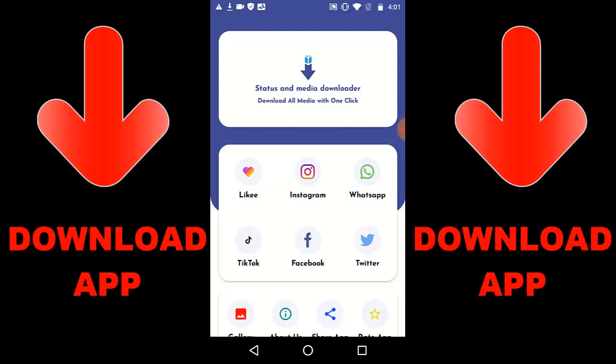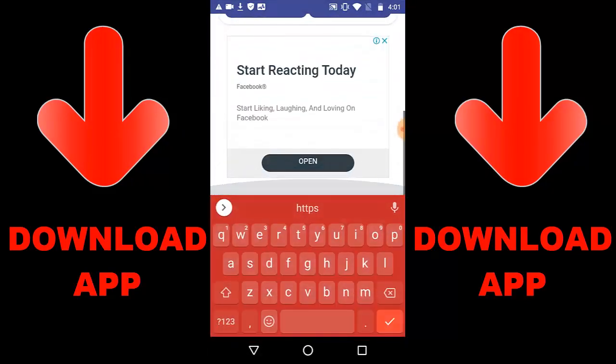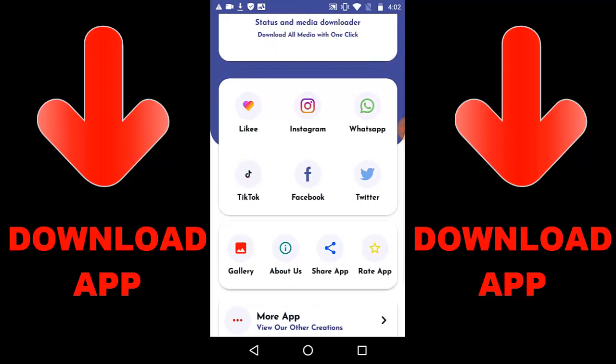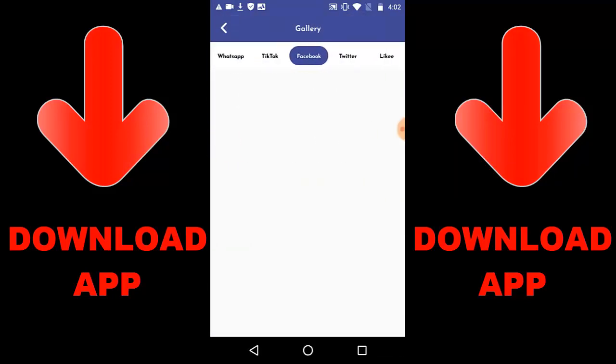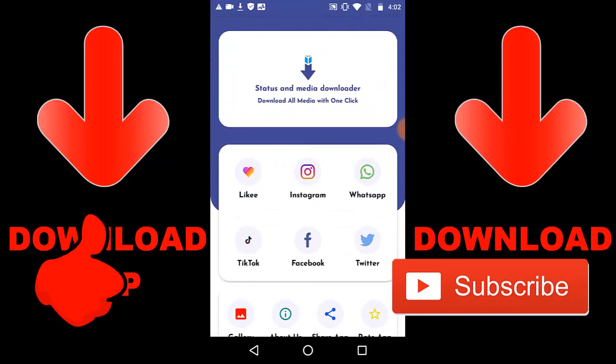Alright guys, check out this new app that is trending — it's called Status and Media Downloader. You can download media with one click from Likee, Instagram, WhatsApp, TikTok, Facebook, and Twitter — videos or images with just one click. Just get a link, copy the link, then paste the link in the app and go ahead and download it. Once you download the video, go to gallery to check everything you downloaded. You can also find it on your phone. Get the app link in the description below or on Google Play — it's called Status and Media Downloader.